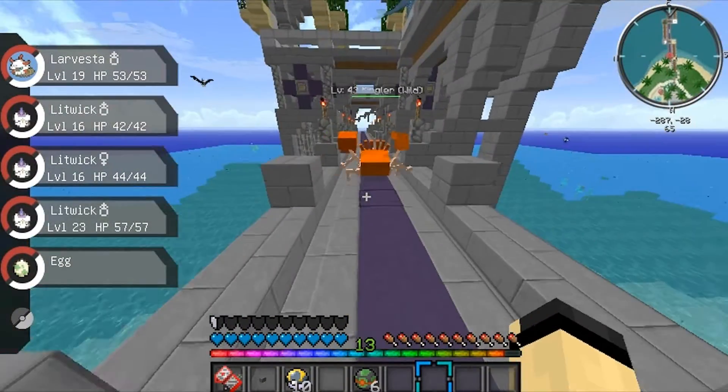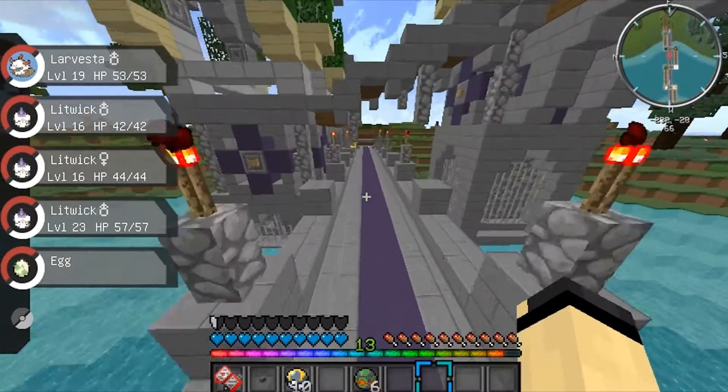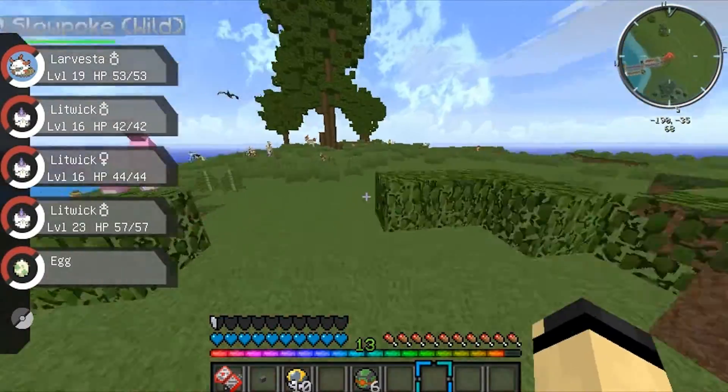Now we'll actually be able to catch some Pokemon. I think a priority is getting some Pokemon that can fly so we can get poke loot nice and easy. Staravia has just swung into spawn — I'm gonna go after him.